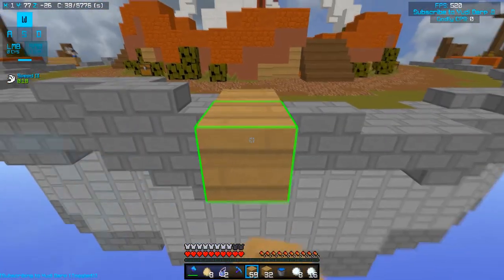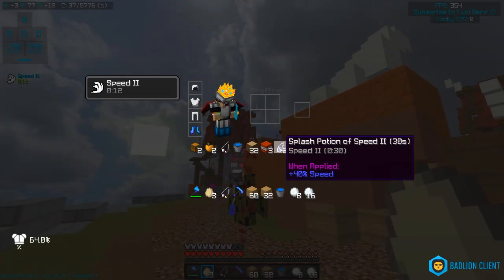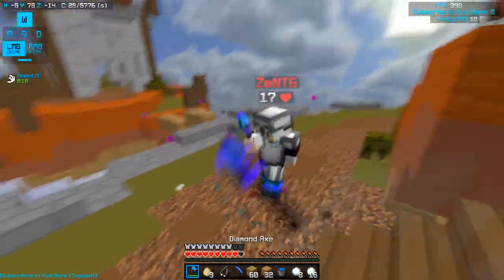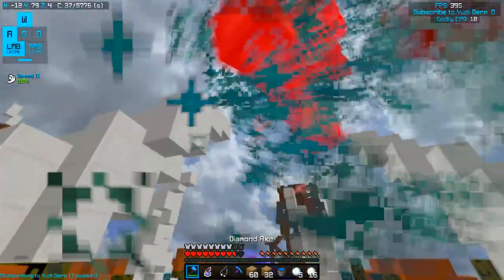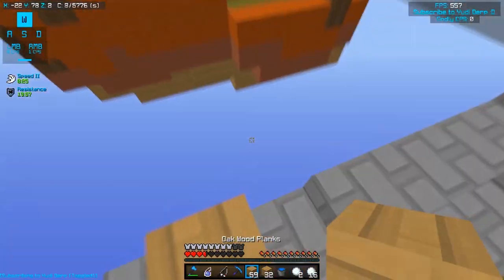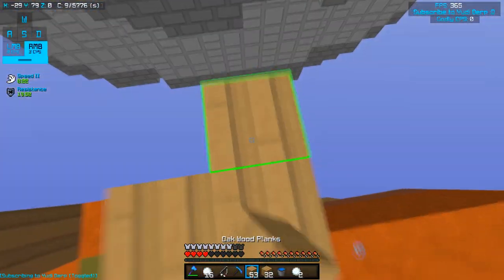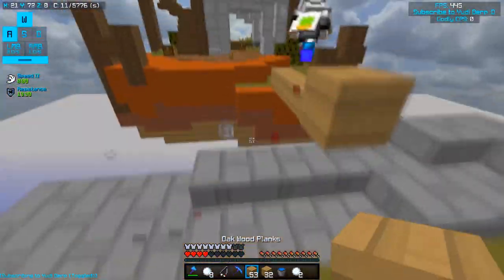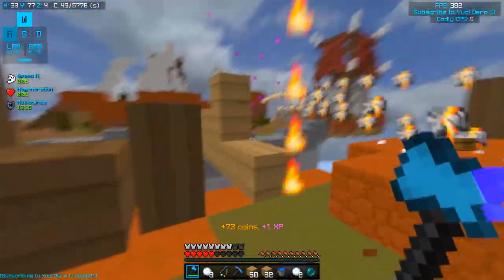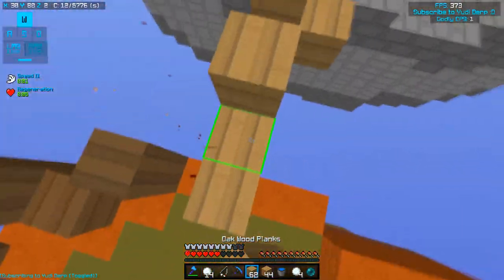So basically, block hit or don't block hit for the first — it's personal preference, see which one works best. You want to use projectiles to stop the sprint — to stop the sprint and combo him. And we got him. GG.